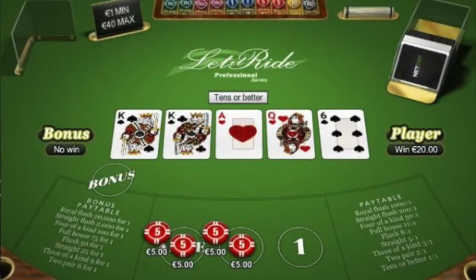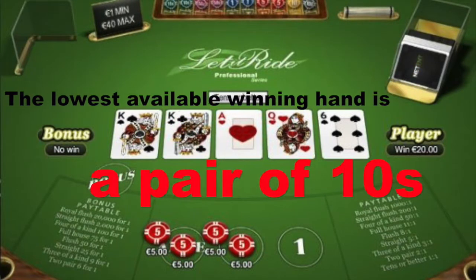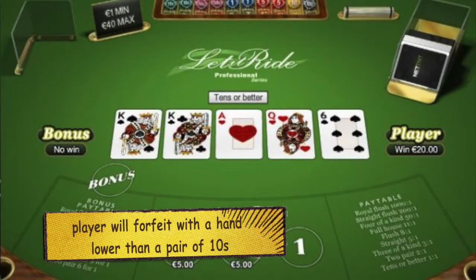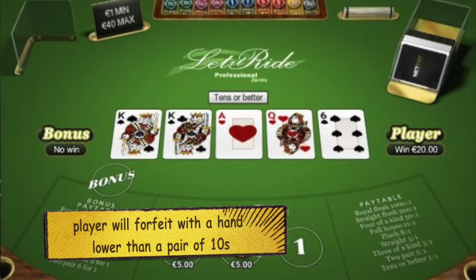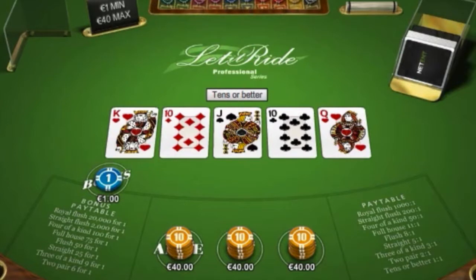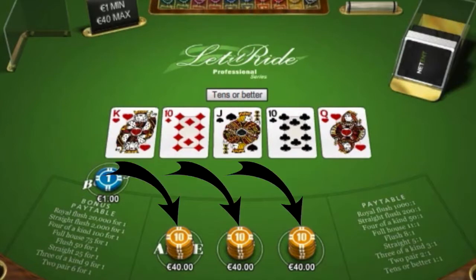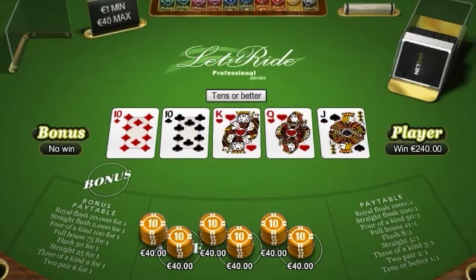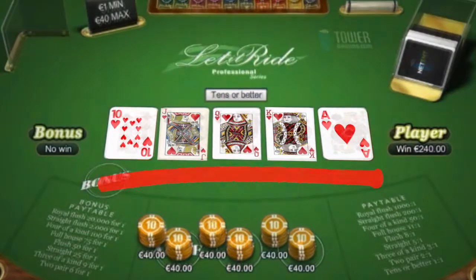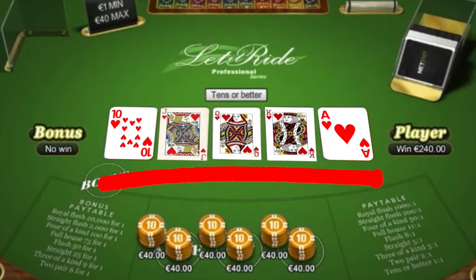Let It Ride uses poker hands, but the lowest available winning hand is usually a pair of tens. Any hand lower than a pair of tens is considered a losing hand and a player will forfeit whatever remains of their bet to the house. If they have a winning hand, the remainder of their wager will be paid out according to the casino's payout table. The better the winning hand, the more payout a player receives. For example, a pair of tens will pay out one to one, two pairs will pay out two to one, three of a kind will pay out three to one and so on. Something like a royal flush could pay out a thousand to one.